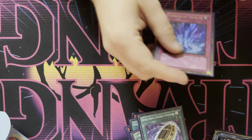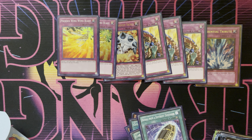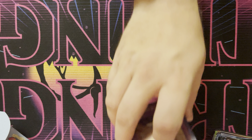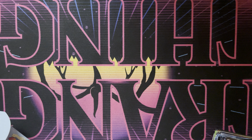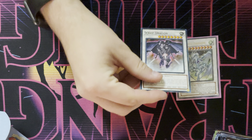For traps, we have Torrential, triple Skill Drain, one Breakthrough Skill, and double Fiend's Sanctuary Blast. Nothing too crazy about the trap lineup, but it does play a good amount of defensive traps compared to some other decks. Then the extra deck — that was kind of hard to figure out.